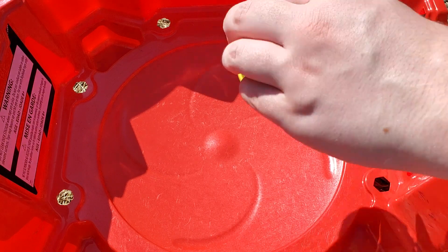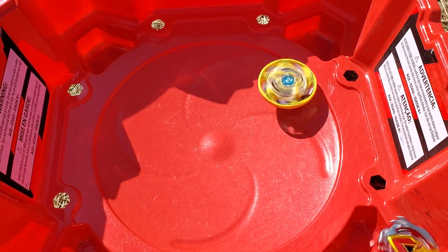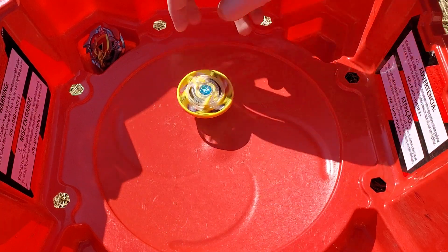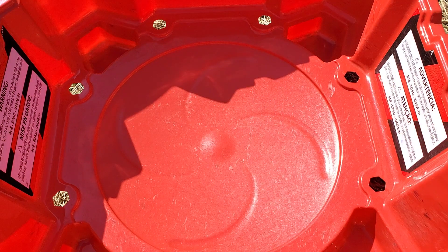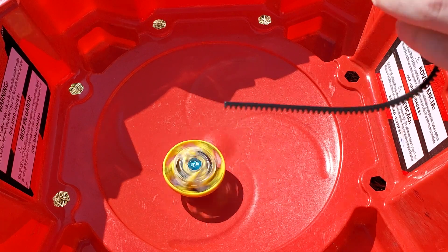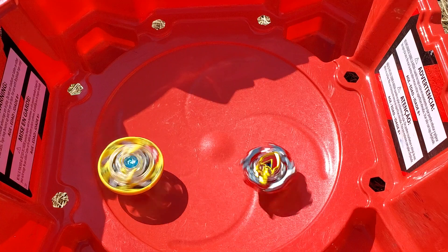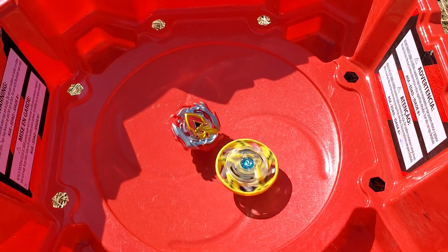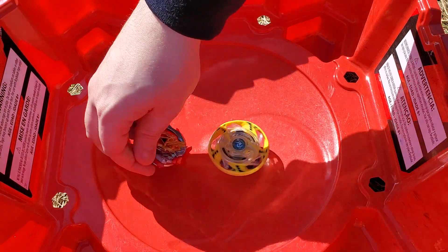Achilles is starting off in stamina mode. Geruda used steamroller to rush right out of the gate, takes down Achilles. Scores 1-0. Score is 2-0.